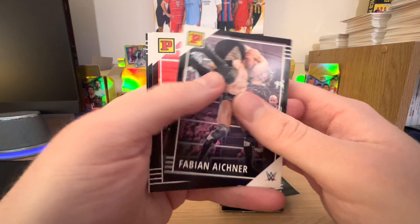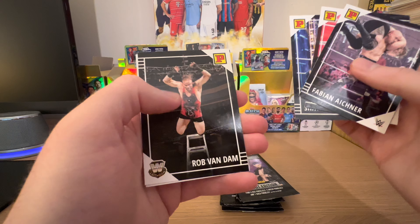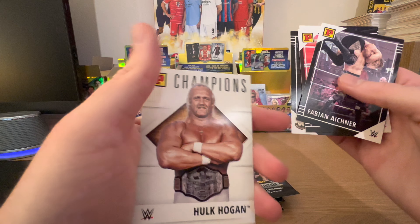First up: Fabian Aichner, Doudrop — sick, Kenna Baszler, Rob Van Dam, and champion Hulk Hogan.